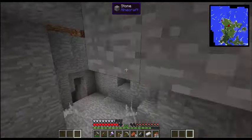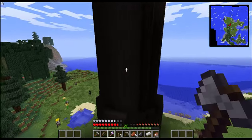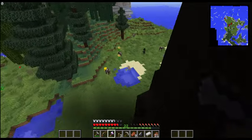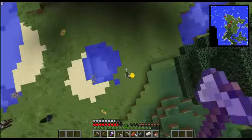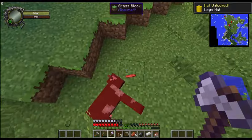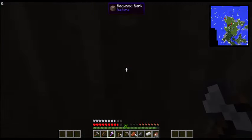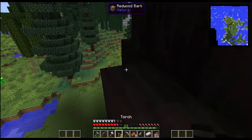Our main goal today is to start on our house — it's going to be inside of here. Oh, he has a lego hat! I want his lego hat. I got a lego hat! Alright, so we're just going to start here and set up some torches.